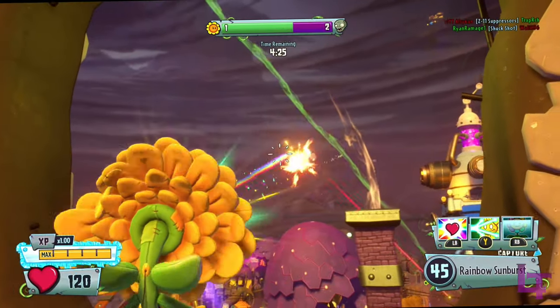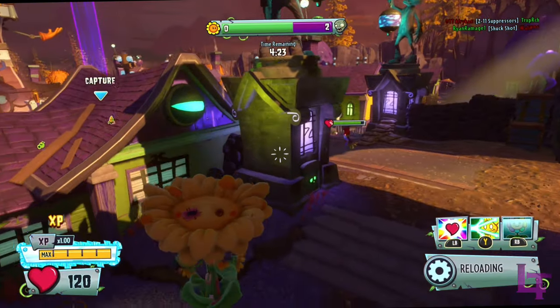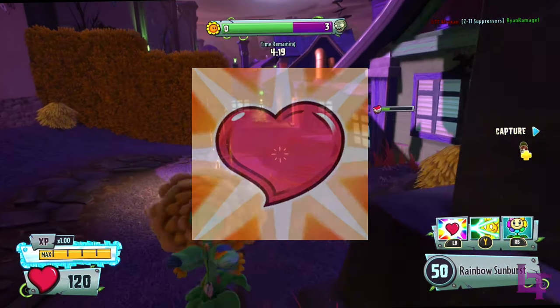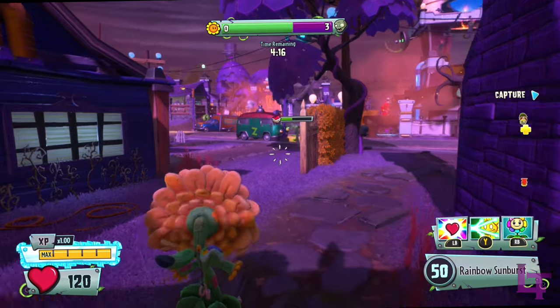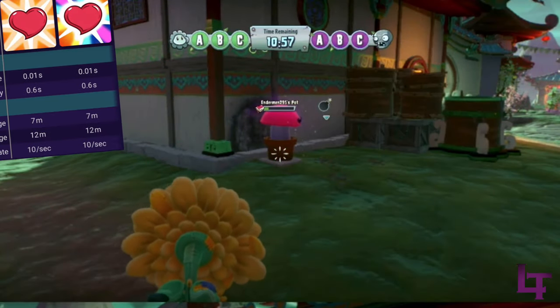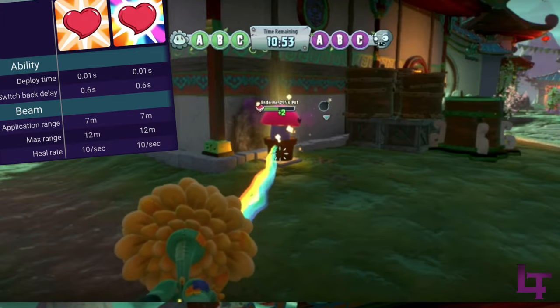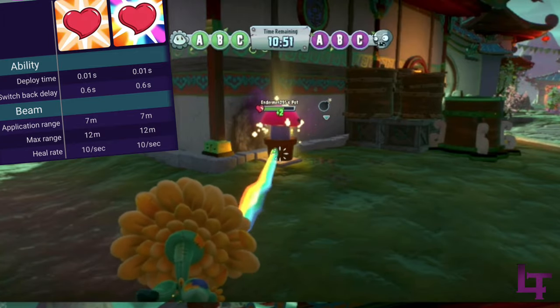The Rainbow Heel Beam is the alternate ability to the standard Heel Beam, and can be obtained through opening sticker packs. The ability functions exactly the same, in attaching a beam towards your allies and healing them at 10 health per second, with a lock-on range of 7 meters and a maximum range of 12.